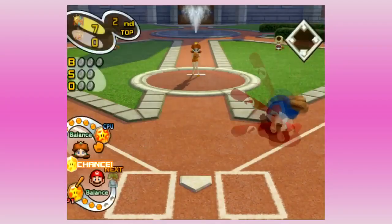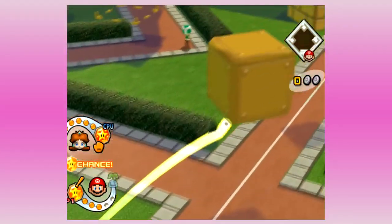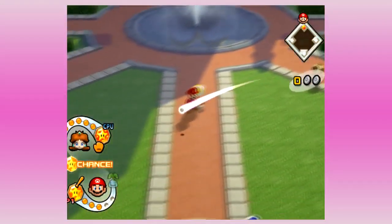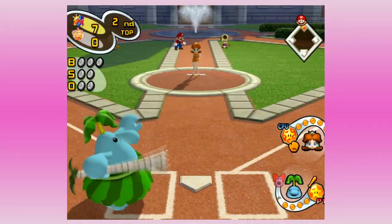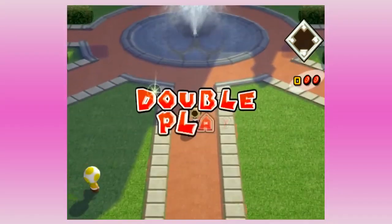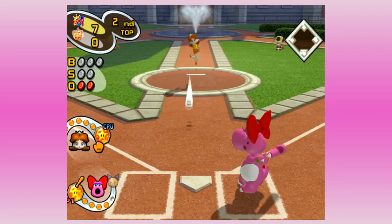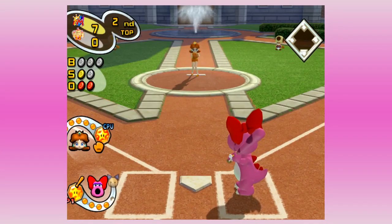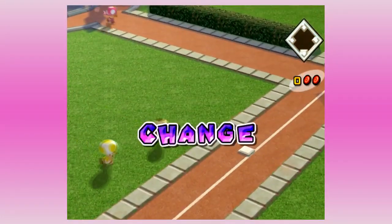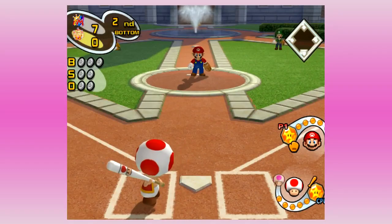The only position in this game that arguably doesn't matter is catcher — and 'back catcher' is not a position in baseball, just want to emphasize that — because all you have to do is catch the ball from fielders throwing it to you. We tried to bunt there, didn't work, got doubled off. So you put your worst fielder at catcher, which in this case is the Pianta. His bat's okay, not great, and we had a quick ending mostly because of that double play.